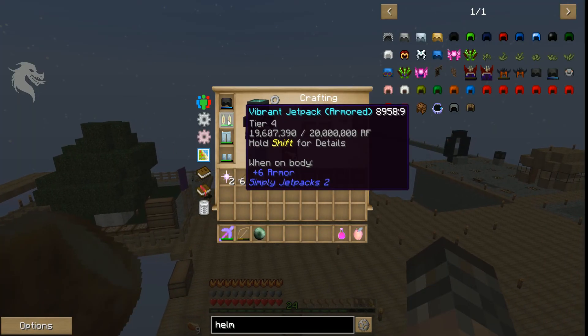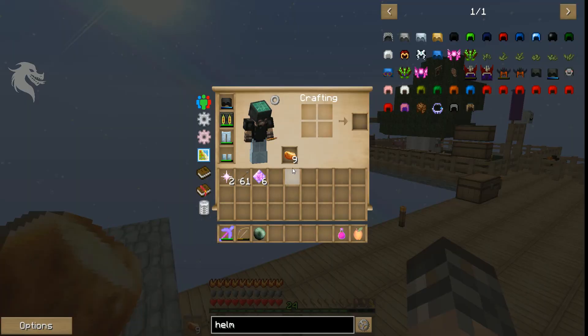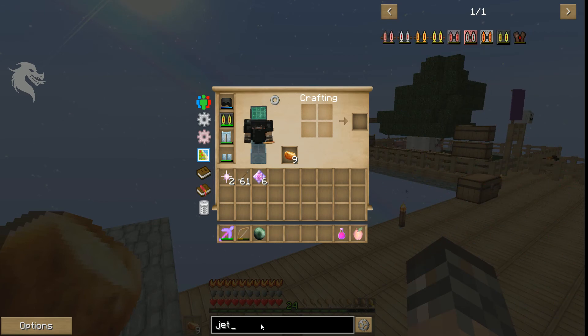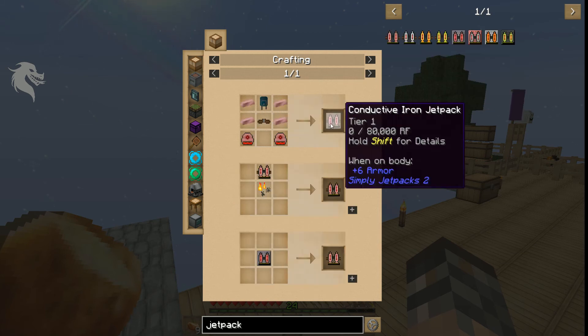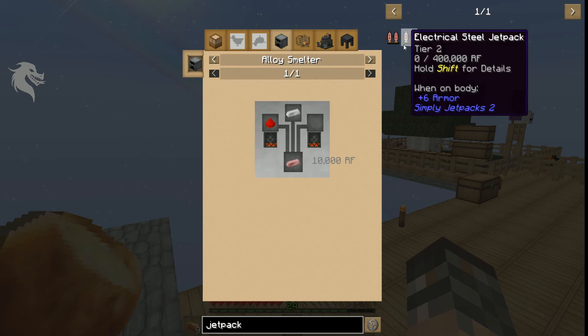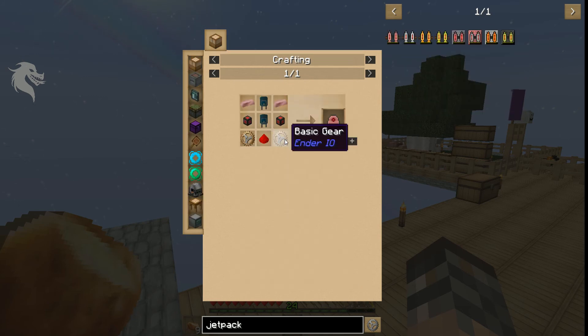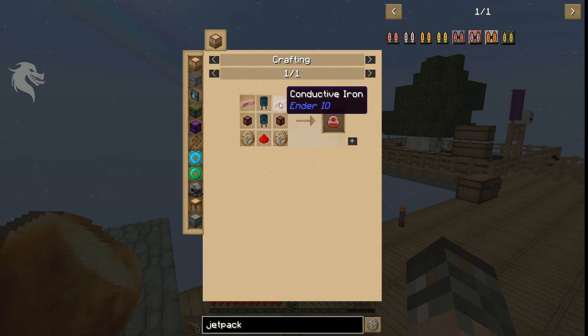I now have a jetpack—I built a vibrant jetpack. It's really not hard to build the jetpacks. You can build the most basic model, which is just a leather strap, capacitors from conductive iron which you get in an alloy smelter, and conductive iron thrusters, which are just basic gears, redstone circuits—not energy conduit, but redstone conduit—some conductive iron and basic gears. No big deal, really easy to make.